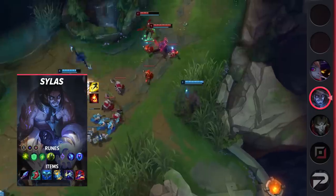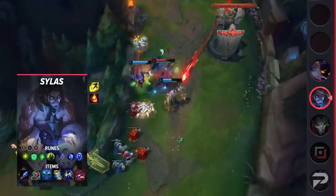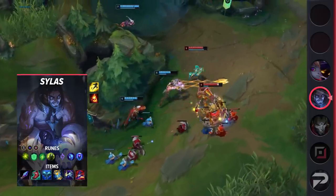To add another layer to this, Sylas as a champion forces the enemy team to think carefully about what champions they choose. A powerful ultimate is a great asset to a team, but when Sylas is on the other team, it's an equally powerful tool for them as well. Maybe this is enough to convince you to give him a try, but let me provide you with the build first.